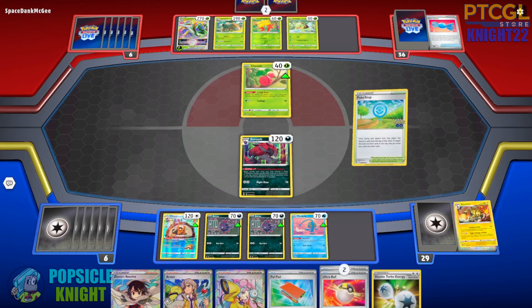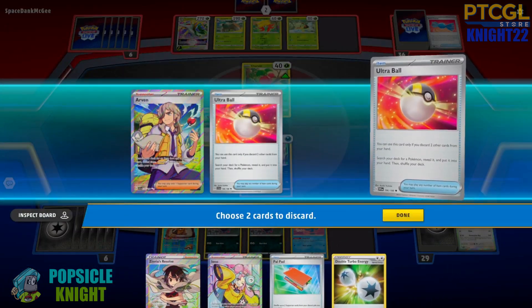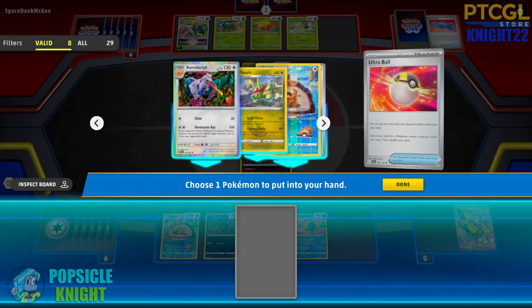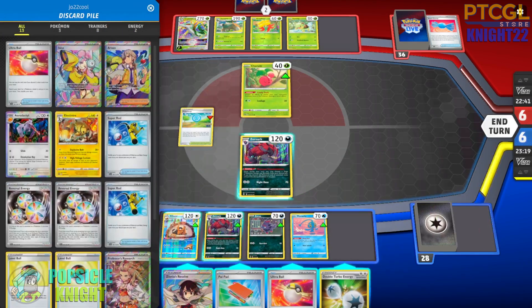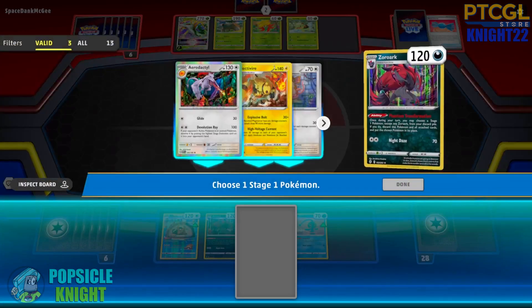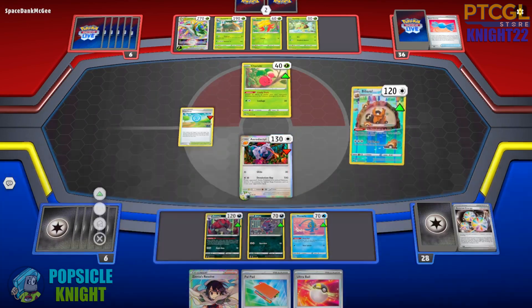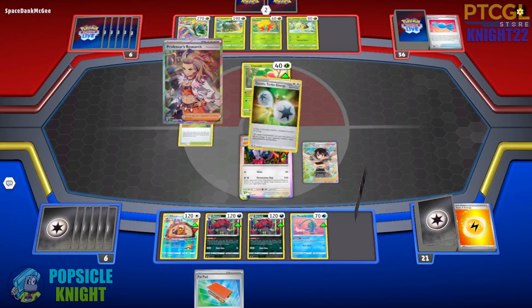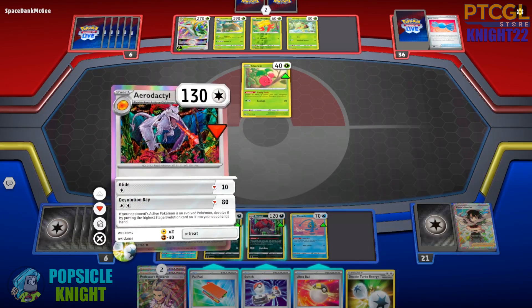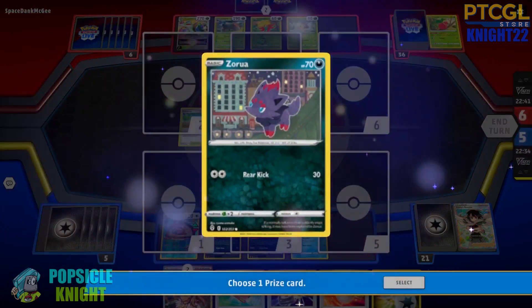Let's use Pokestop first — Ultra Ball and Aerodactyl with Electivire are discarded. I'm very happy with that. Let me use Ultra Ball to set up another Zoroark. I can still use Zinnia's Resolve. Keep in mind, you have to really ration your special energies. I will transform into Aerodactyl — this is the only attacker right now that can knock out Cherubi. We will evolve into another Zoroark and use Devolution Ray to get a knockout. We're dealing enough damage to knock out Cherubi for our first prize.